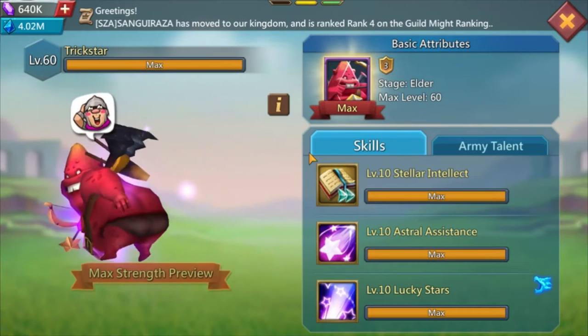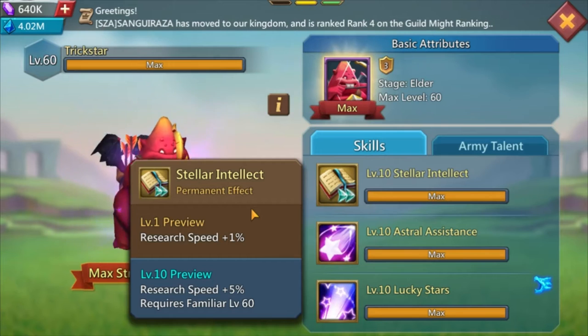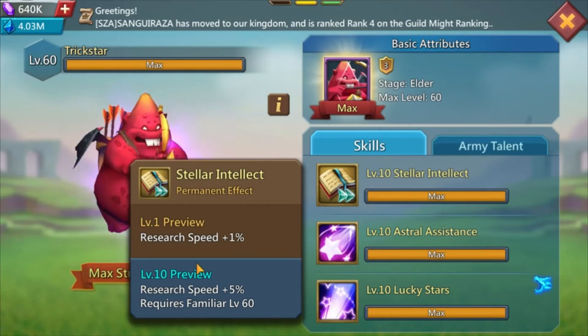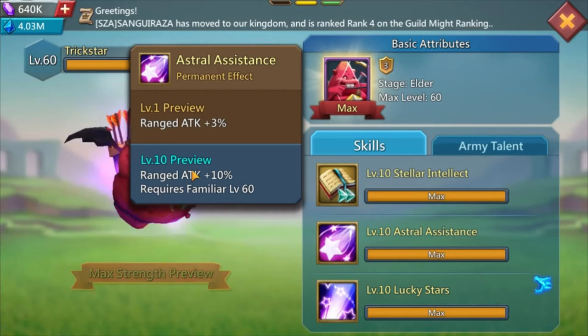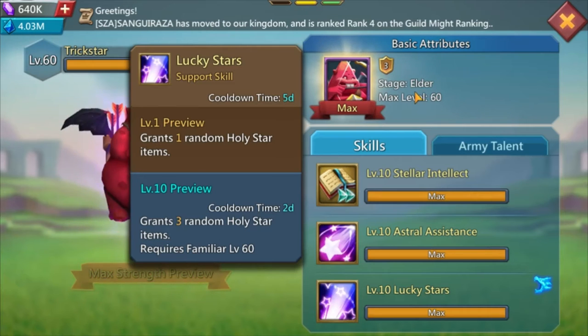The other familiar I really like is Trick Star. All the skills are good - research speed is great because it takes a really long time to max out your research. This account is three years old and I still have at least a hundred research items that don't require tomes, plus more that do, so research will be valuable for years. Attack range attack is really nice - this is a range attack account so I maxed it as soon as I could.